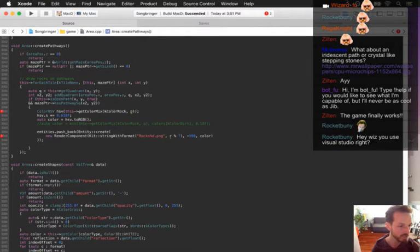On Windows I use Visual Studio. Here on Mac I'm using Xcode. And on Linux I don't need to use any IDE — it would be nice, but I don't. I just use the command line — command line GDB, command line Vim — and that's all I need on Linux.